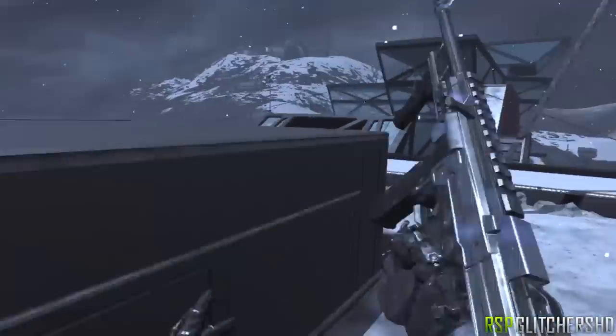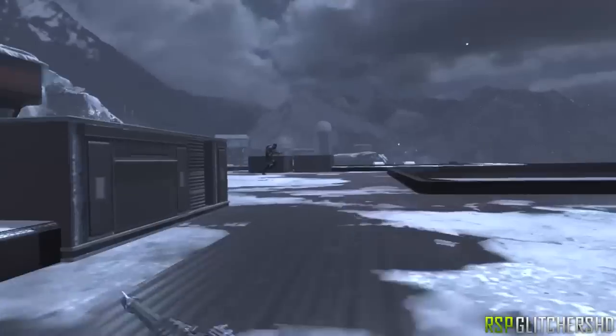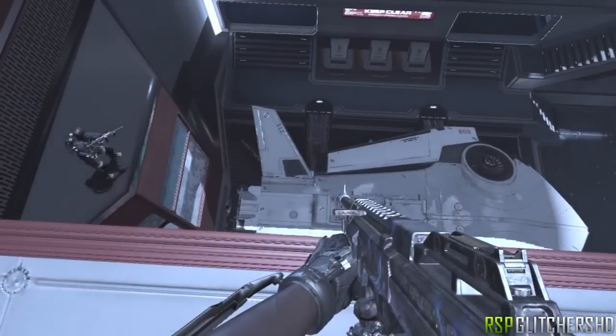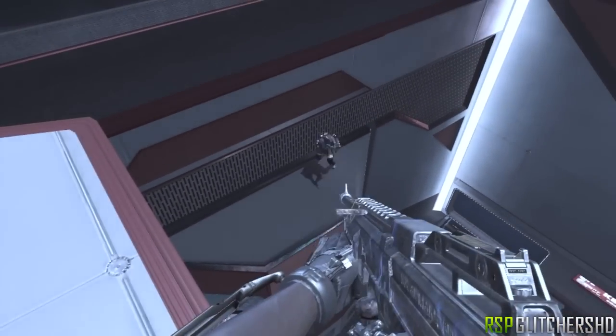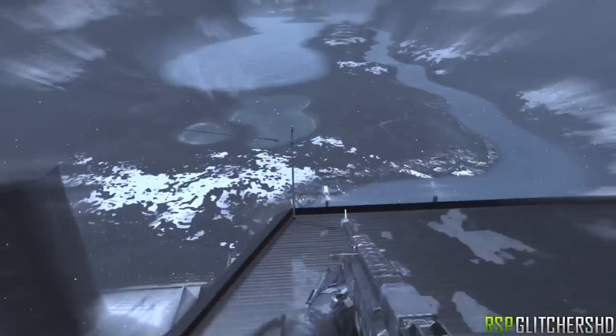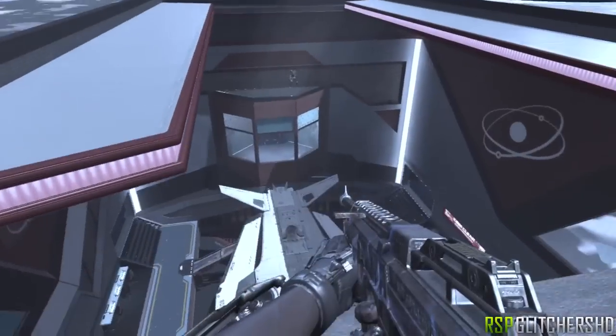I'm not a hundred percent sure, but I'm pretty sure this is the first on-top-of-the-Horizon-roof glitch that has been found — correct me if I'm wrong, let me know in the comments. As well as getting on top of the roof, when you're down below you can also make your way over to the secret room that was found before and get inside there as well.